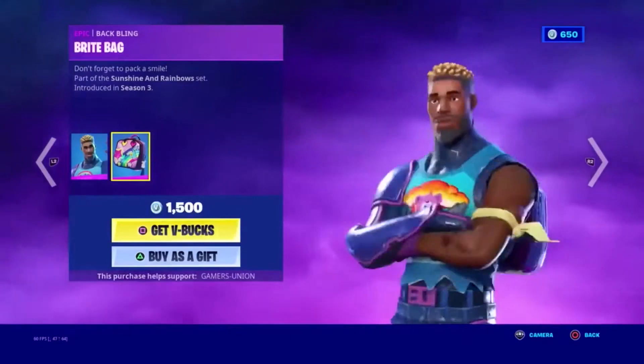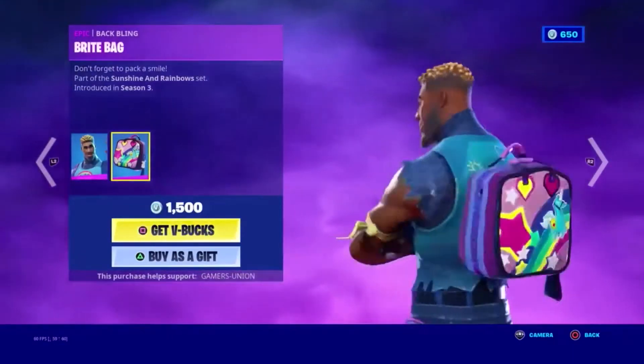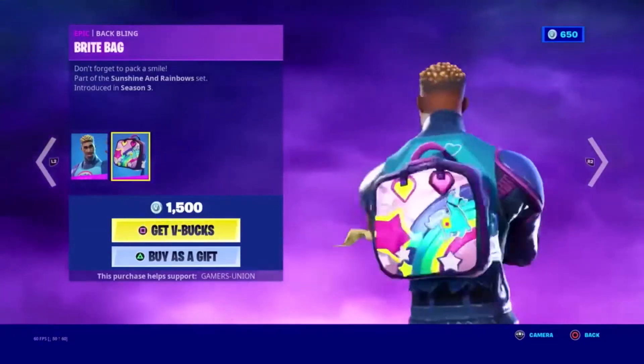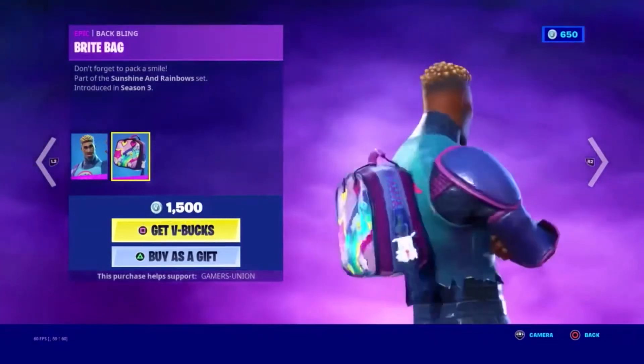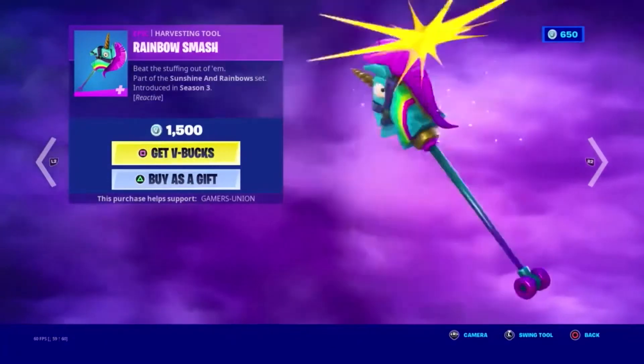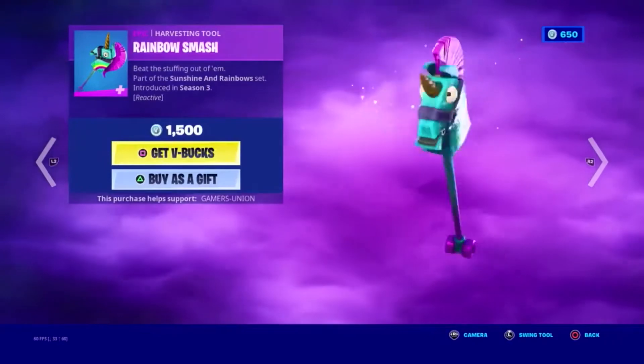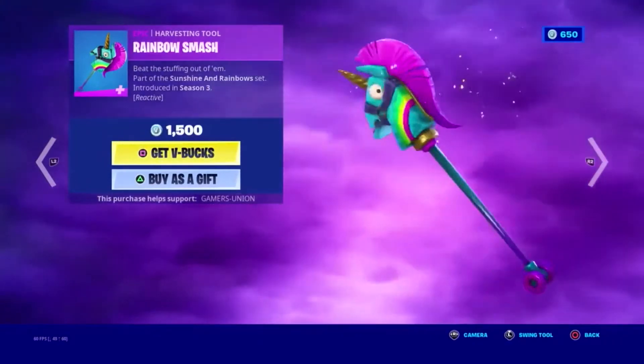Next we have the Epic Back Bling Buy Bag. Don't forget to pack a smile. Part of the Sunshine and Rainbows set, introduced in Season 3. Epic Harvesting Tool Rainbow Smash. Beat the stuffing out of them. Part of the Sunshine and Rainbows set, introduced in Season 3, 1500 V-Bucks.